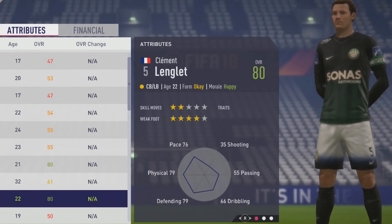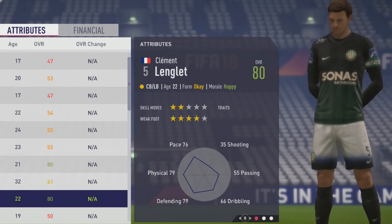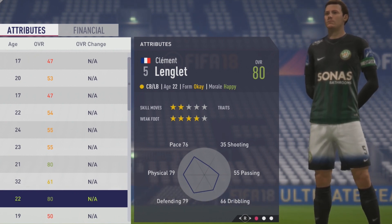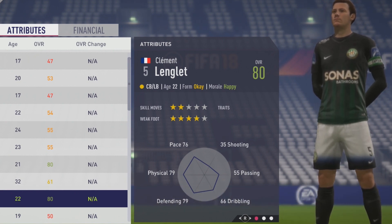Okay, on the Chalupa lovers, welcome to this player OTR task. I was talking about Clement Longley, the 22-year-old center back who sits at an 80 overall, with 2-star skill moves and 4-star weak foot.